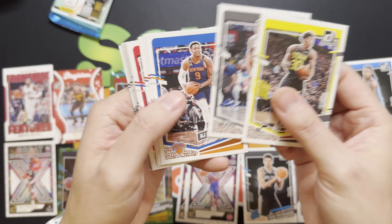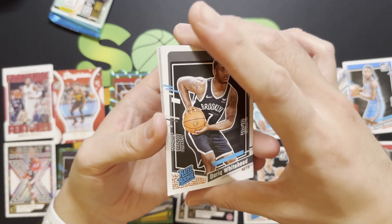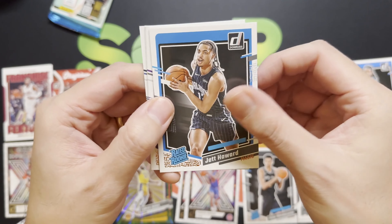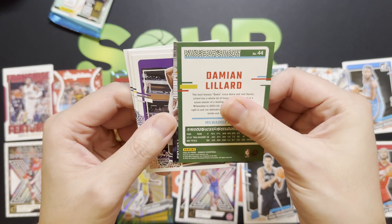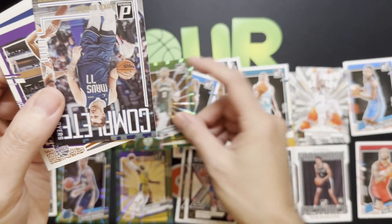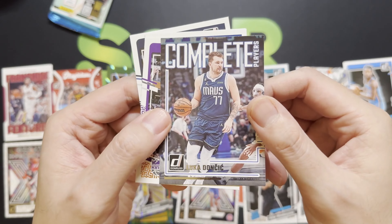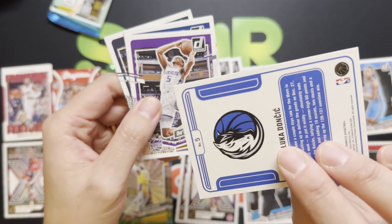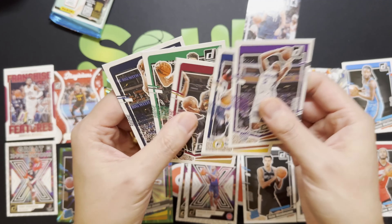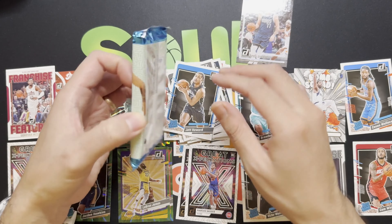Alright, skipping over to a rated rookie — Kel'el Ware, and then Jet Howard. Looks like we got ourselves a Damian Lillard green laser, very nice! Then we got our Complete Players insert of Luka Doncic — not a great insert in my opinion, just kind of plain. And that is that for that pack — down to our last pack.